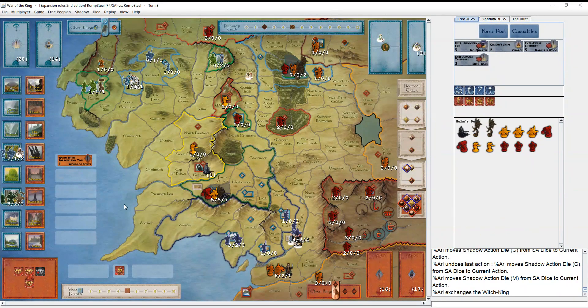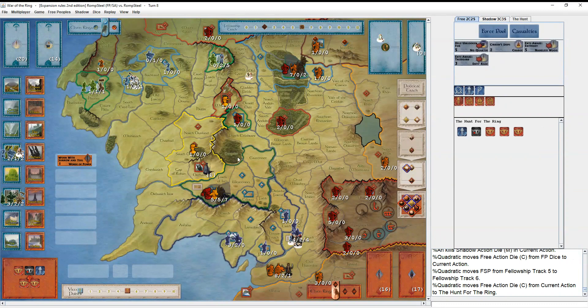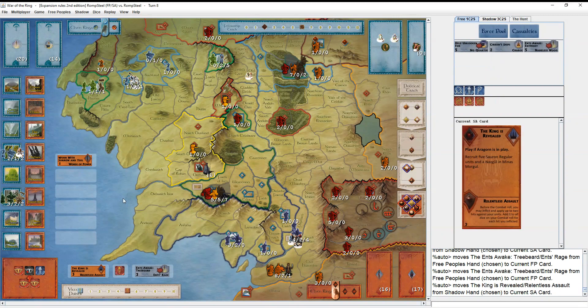Fellowship moves, they get hit, and there's a Smeagol. Attack on Helm's Deep - Relentless Assault against Ents Rage. It is a strong army in Helm's Deep, there's hope here. He takes one hit and rolls just the 1-6, not amazing. Then four hits back - that is not a great start. Are they going to remember to take the hit for Helm's Deep? Fellowship moves again and gets hit again - two corruption. Takes a random and a Smeagol. It feels bad eating too much corruption, but you had three Smeagol tiles in there - it feels bad watching them go away.